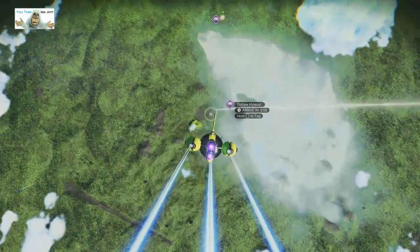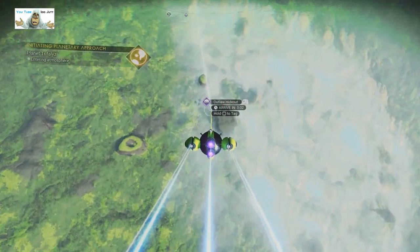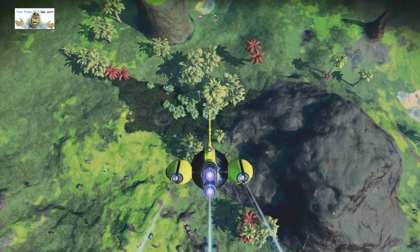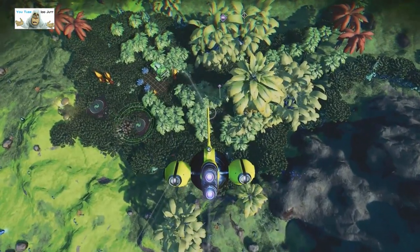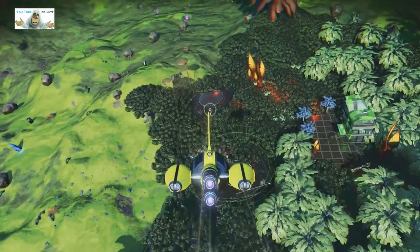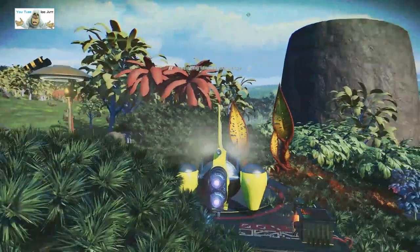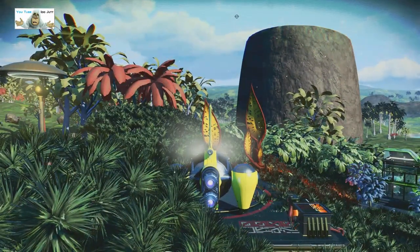Here's today's target: outlaw hideout. We're just gonna get lower now and find it. There's the landing point — look at all that bushery. Outlaw hideout, it's definitely hiding. I need to land there. Oh blimey, I caught it — I thought I was gonna miss it. It's a daylight jump.